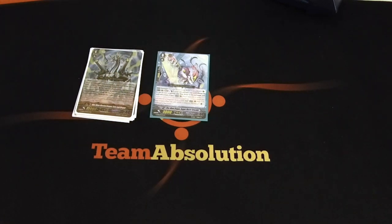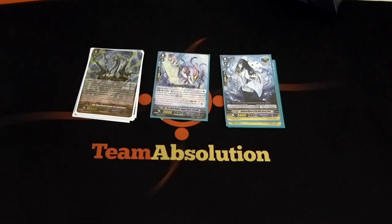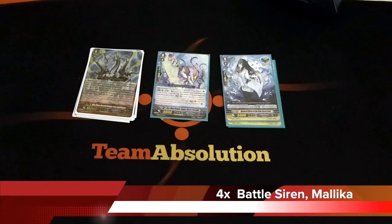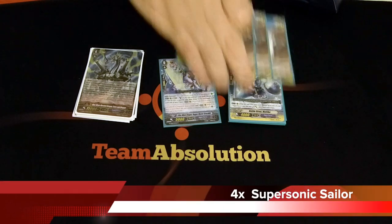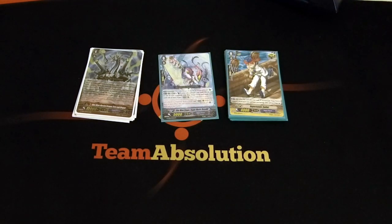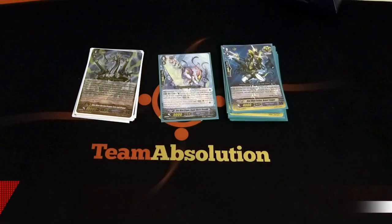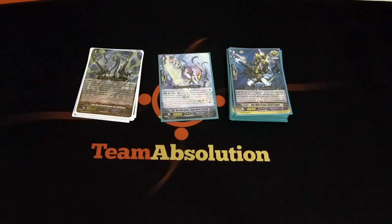For the trigger lineup, we play 8 crit, 4 draw, 4 heal. Your heals are going to be whatever you want. It should be Carolina — because Carolina. For draws, I use Malika, because it has an effect that matters slightly more than a vanilla. For crits, we use 4 Supersonic Sailor, which is the soul-flip crit — it's good, situational but good. Then 4 crits with no discussion that you should be playing 4 of: the Blue Wave Soldier, Brutal Trooper. It has a skill that shuffles itself back into the deck to give your vanguard, if it's a Blue Wave, a skill that says wave 2 or more — when the vanguard attacks a vanguard, draw a card. With this guy it means you draw 2 cards. You can stack them, so if you put 3 triggers back, you draw 6 cards that turn. That's dumb, to say the least.